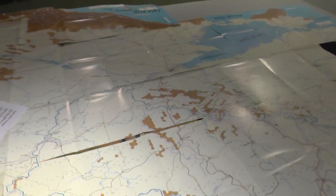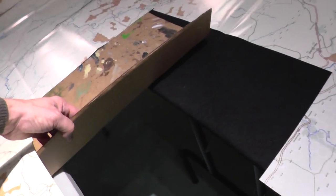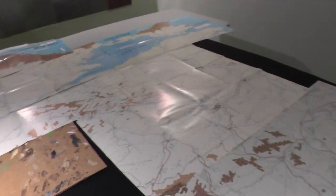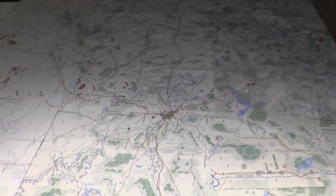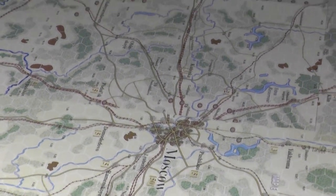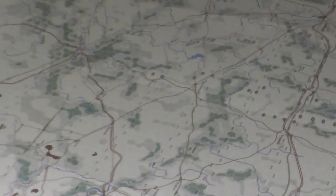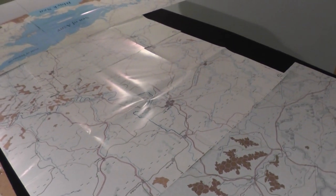I need a couple of pieces of cardboard here in between these two tables. I've got some sheet board I can use. These are the Guderian's Blitzkrieg two maps, so there's Moscow right there just to kind of put things in perspective. The German start is there, there's Orel, and Kalinin is here — you've got a fair whack of terrain. The maps aren't perfectly lined up over there but they're near enough.